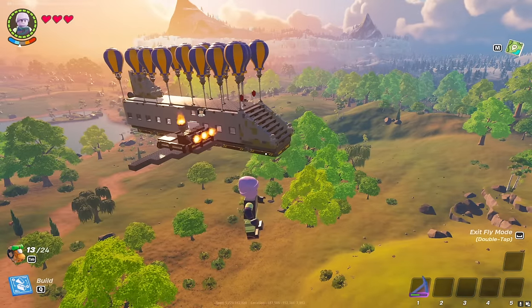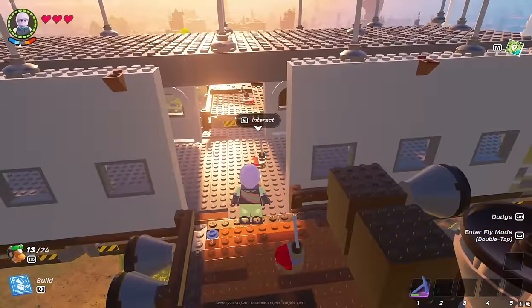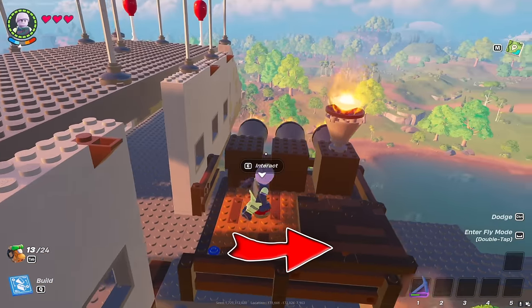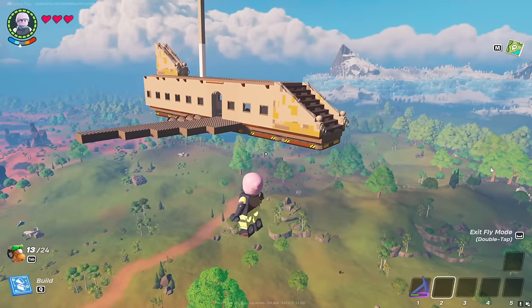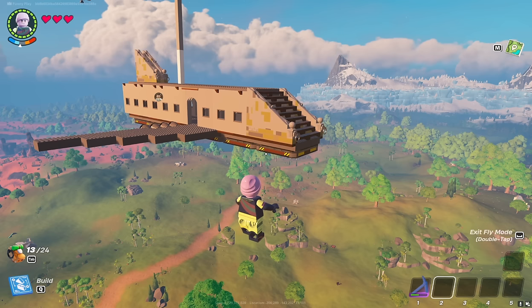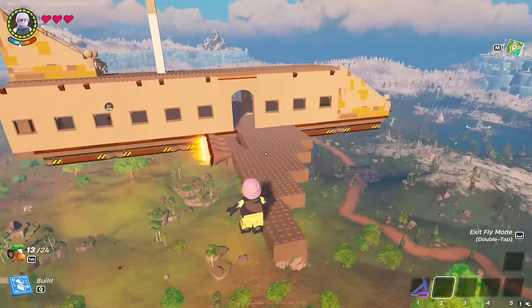Now we'll use the tank as a battering ram or torpedo. And if you want to make an airplane that can turn while flying and carry the whole crew, you'll definitely be interested in this video. Thank you for watching this video to the end. I would appreciate your likes and subscriptions. See you next time!